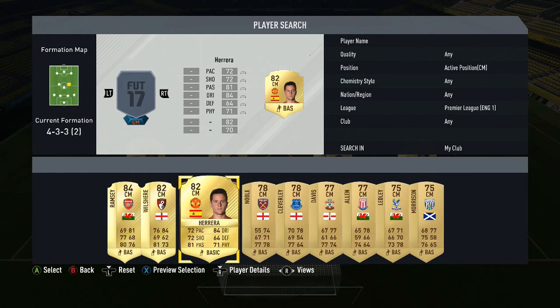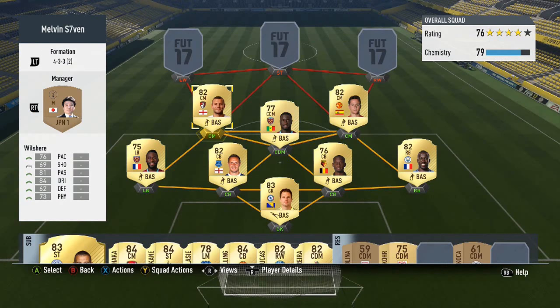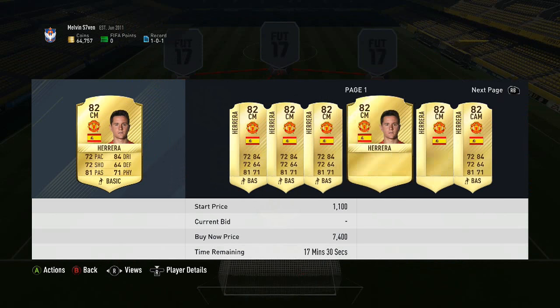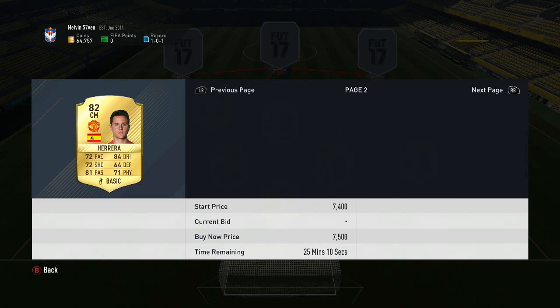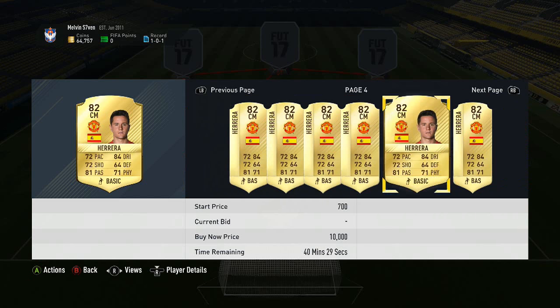The two centre mids we've got are Jack Wilshere and Ander Herrera. Jack Wilshere I bought for 2k but he goes for around 3k so I'll make a little bit of profit on him. Ander Herrera goes for 4.5k but he's got 4 star skills and 4 star weak foot. Jack Wilshere's also got decent passing. They're very similar players, allowed to drift forward because of Coyote, but I'll go through more in the highlights after this team has been put together.